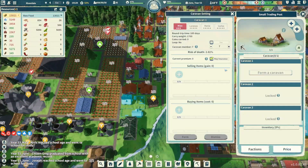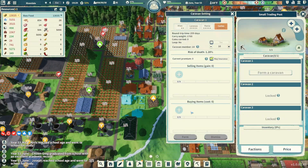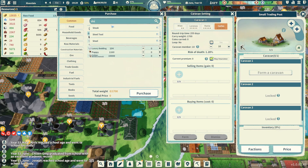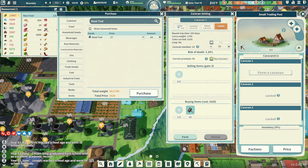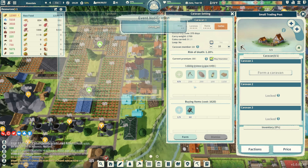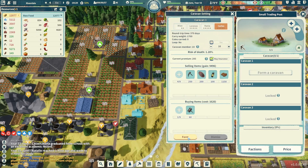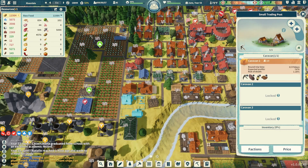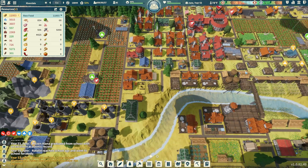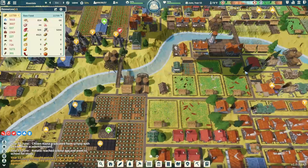We also need 30 steel tools. Let's go to our caravan Carlos and set this up — we'll order steel tools, let's say 60, and set up what we're going to sell. A pretty small transaction for our first visit to Carlos, but we'll start building that reputation. A drought has just struck the land, so we'll have lower yields for a bit, but I think we'll be okay.